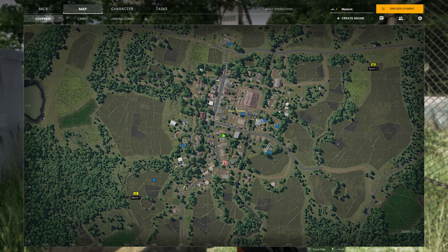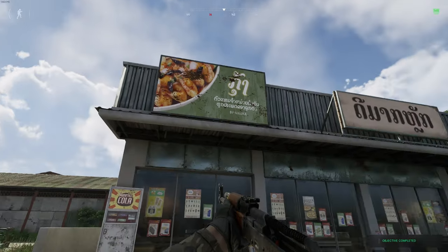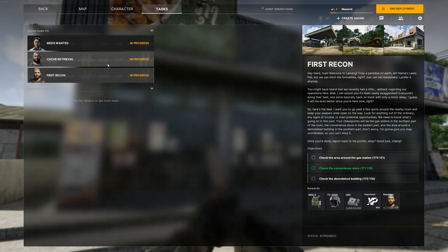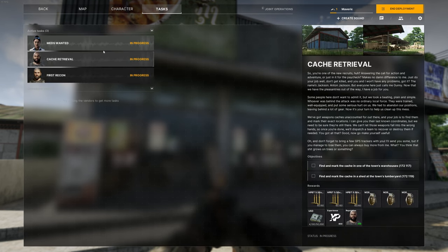I'm pausing the footage here to show you what's going on, because soon after this point I figured things out. On the left and bottom of the map you see coordinates. The tasks display next to each objective these coordinates and they even give hints like 'Lumberyard' or 'next to the water tower' or 'gas station' etc. I'm at 171 and 118. Feels good to figure things out.